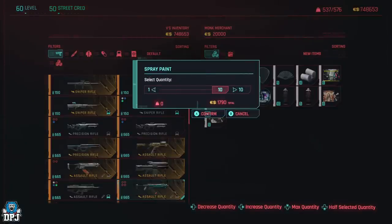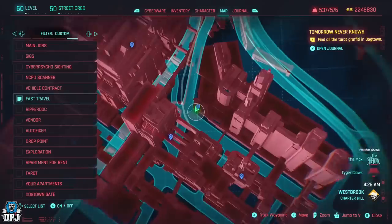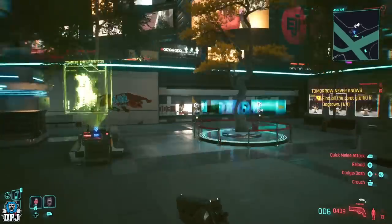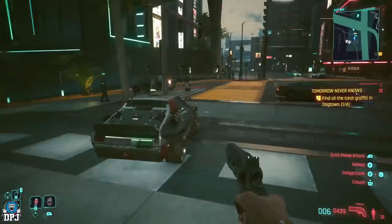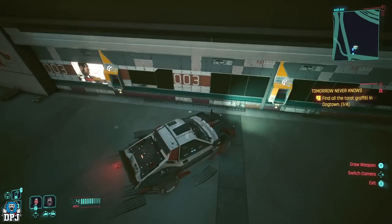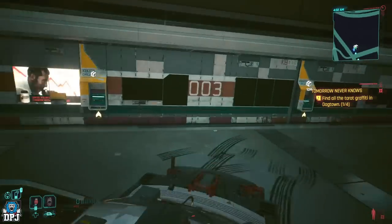So with that stack of junk, large or small, head over to this fast travel point right here, as this is where we set up for this money glitch. Once you are here you will notice there are two drop points right beside one another. What you want to do is bring your car or bike as close to these as you possibly can, just to store excess junk later on and for backup purposes.